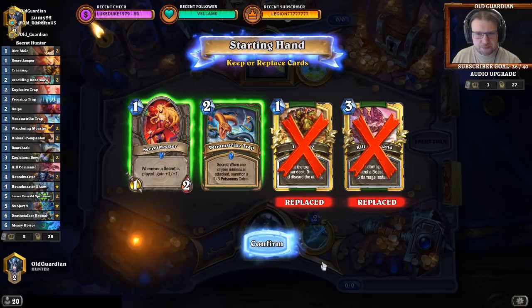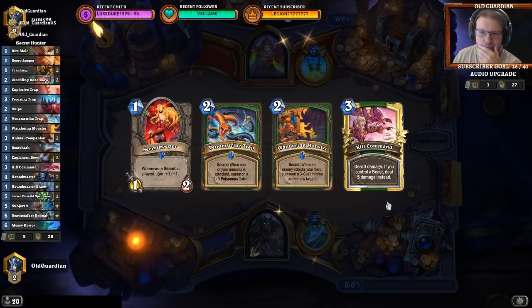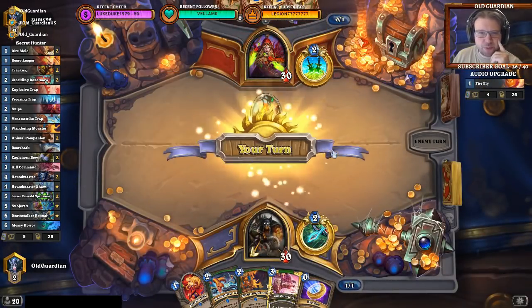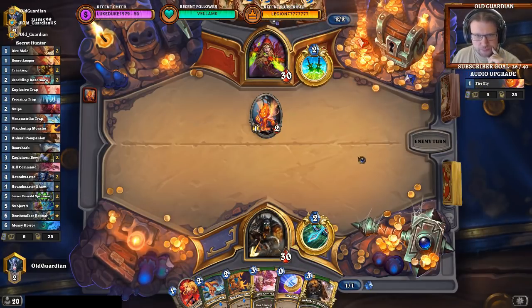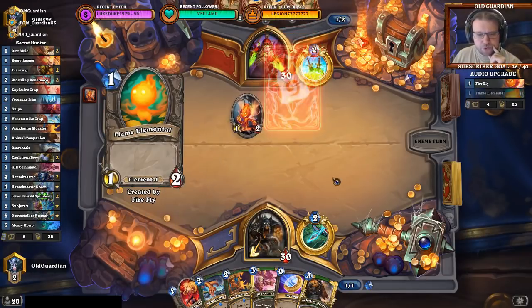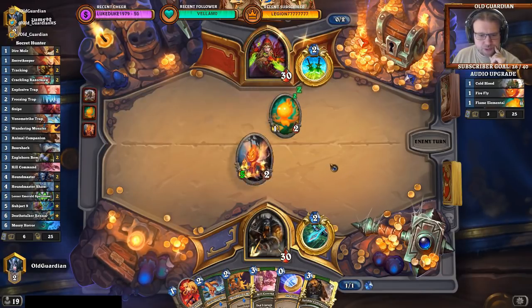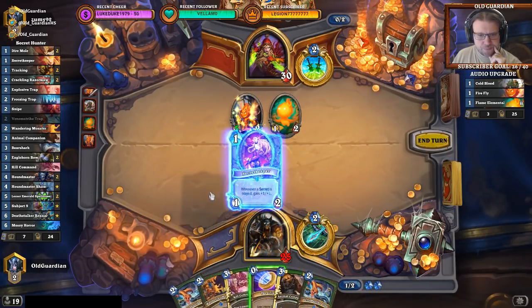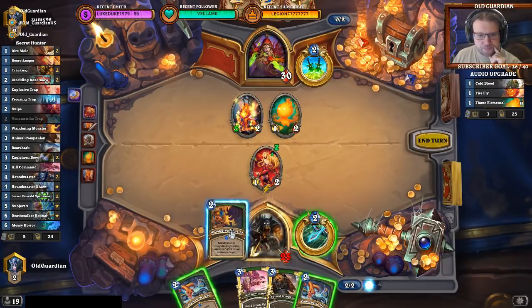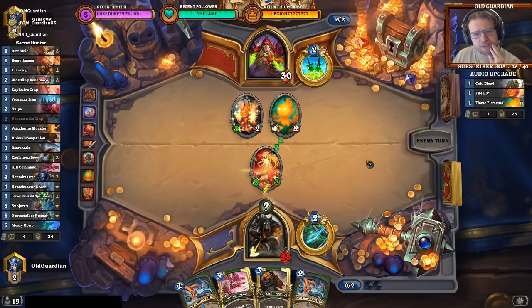We ditch these and keep Secret Keeper and the trap. What kind of Rogue? Looks like something like a Miracle. Obviously if I just play Secret Keeper out there it will simply die, which means I'm not going to play anything on one. I'm going to play Secret Keeper, coin Secret. I'll go with Secret Keeper, coin Wandering Monster — let's coin the monster out there.